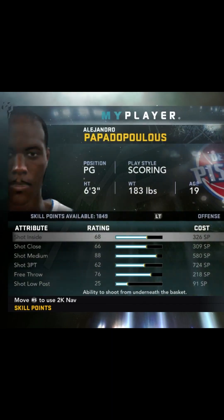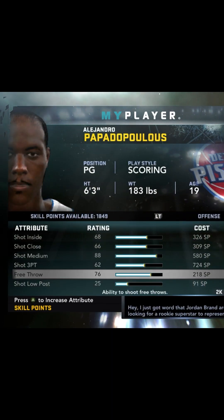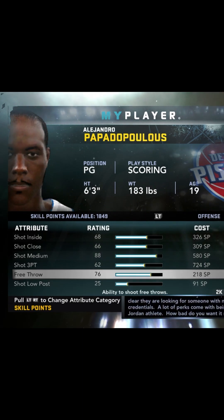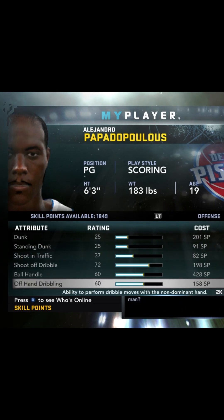We finished with 1,752 skill points — the bag has been secured — and an A teammate grade, which is insane. We're now sitting at 1,849 skill. We're going to make great use of that. Then the agent hits me up about a Jordan Brand deal — we're not interested. Reebok or nothing — the Zig Tech is our shoe. I'm still thinking about putting up driving dunk; I really want to be able to dunk the ball.